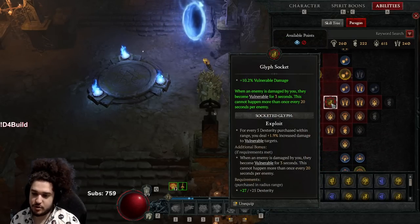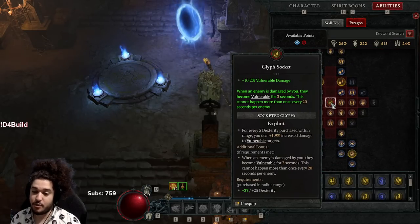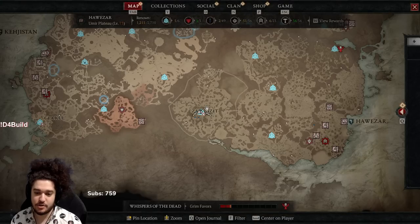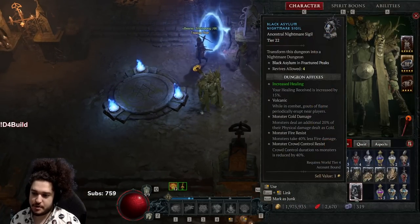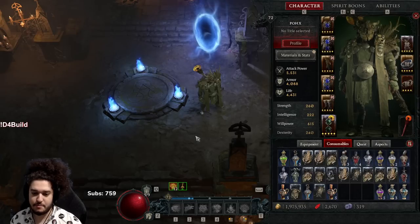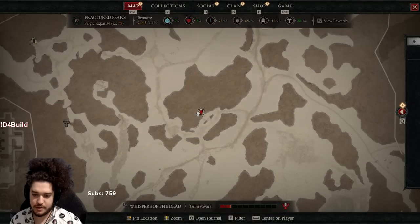We still want to use the exploit glyph because it is our primary source of vulnerability. With that being said, I'm going to jump into a dungeon and show you guys some gameplay. I've got a tier 22 here, so let's go ahead and pop this up.